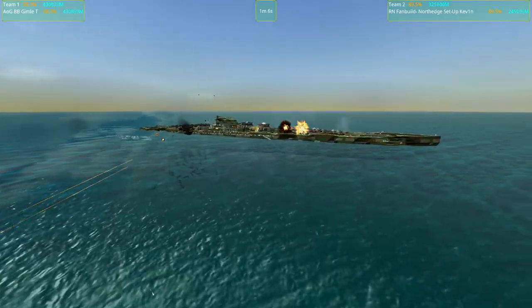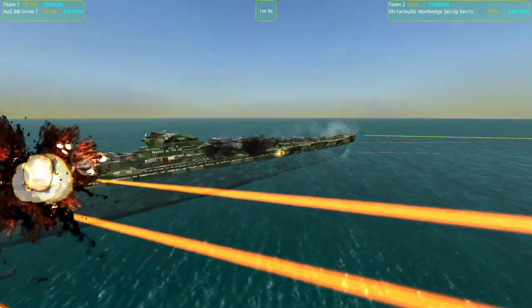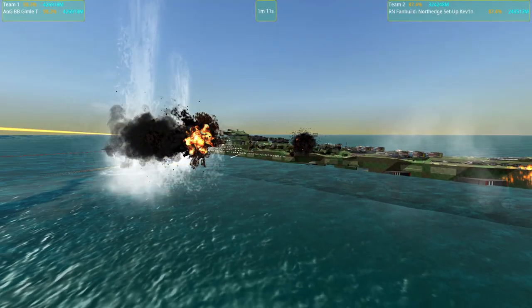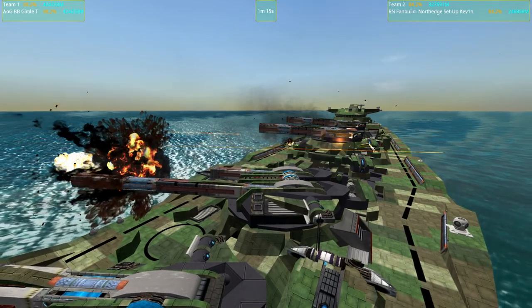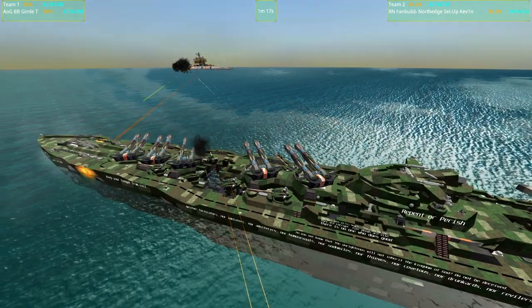That's very interesting. I think the North Edge is normally red but I selected some other fleet colors for it. I love the camo though, and all the details — it looks so cool. Setup is so skilled with detailing stuff.